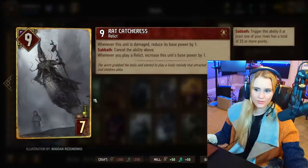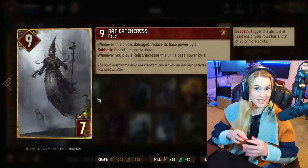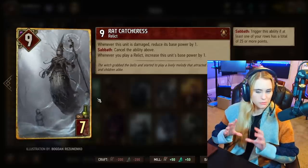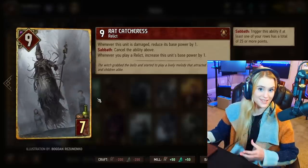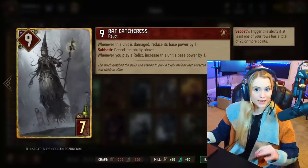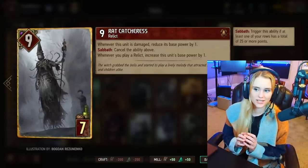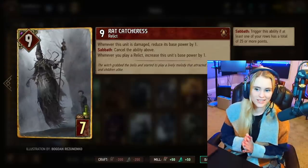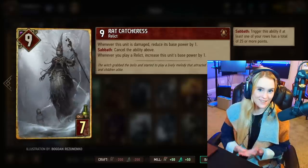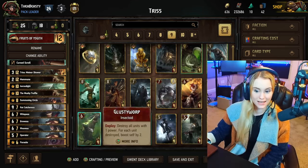Next up we have Ratcatris — whenever this unit is damaged it will damage itself once again if you don't have Sabbath, so you want to preferably play this card after you already have Sabbath so it doesn't take double damage. Whenever you play a relic this card will get one extra point. It's a nice card because it literally increases its base power. So let's say you get this card up to 14 — Triss is going to give it seven more points. That's pretty amazing and one of the reasons we went for this deck with Triss.